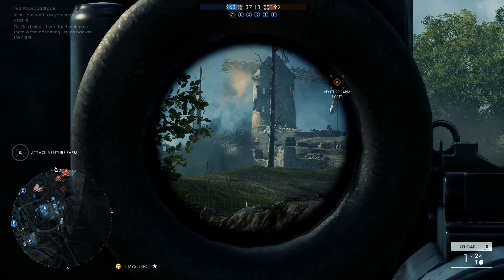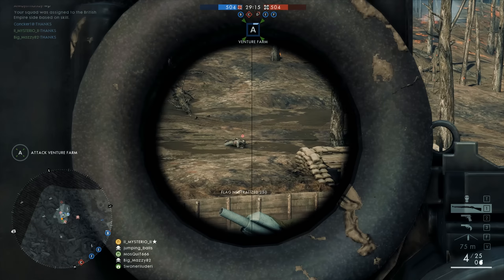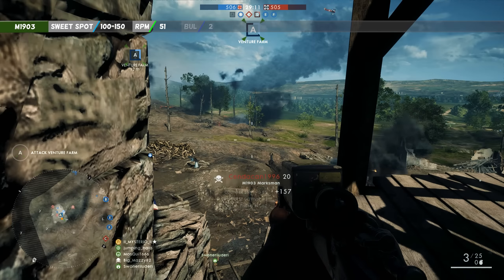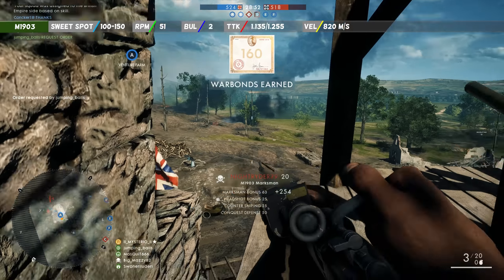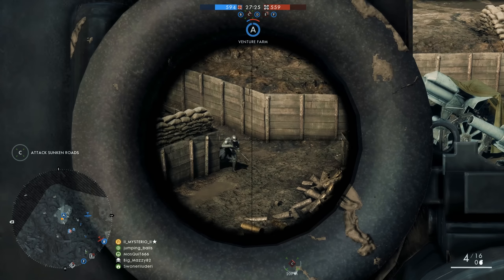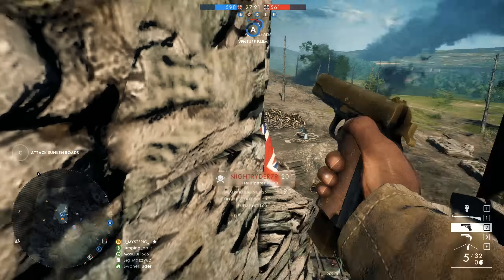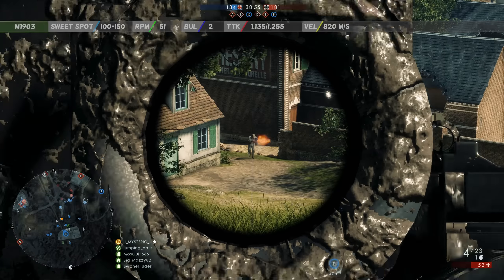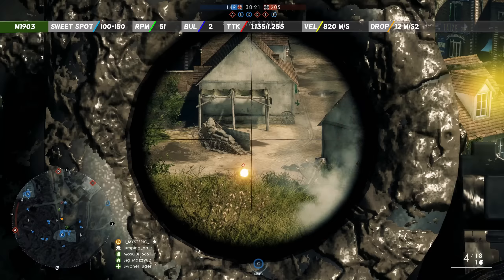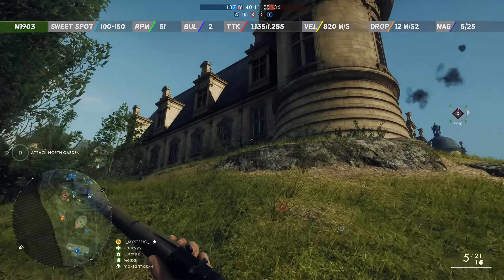See you in the next life. The Guerrero 98 has the highest muzzle velocity of all sniper rifles in Battlefield 1. The M1903 is slightly slower but not much — 820 meters per second compared to 880 meters per second. That is still fast enough so that you won't have any significant difficulties with leading your targets. No surprises for the bullet drop: 12 meters per second squared. When you deploy on the battlefield you will start off with 5 bullets in your magazine and 25 more for later.